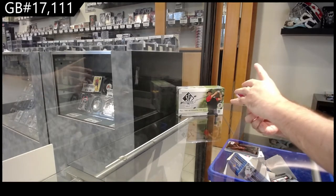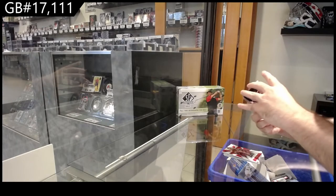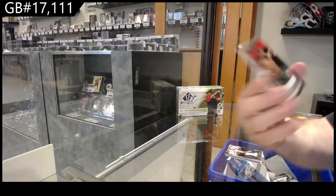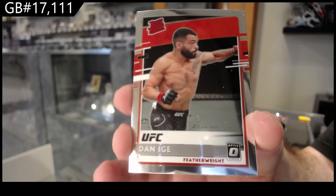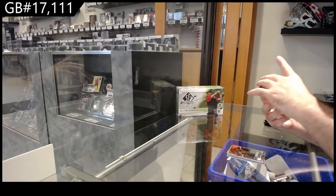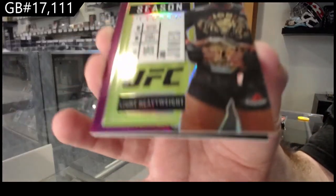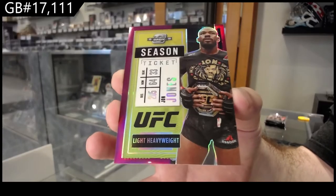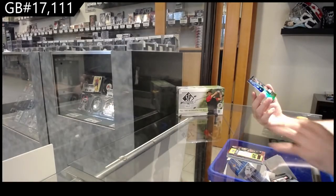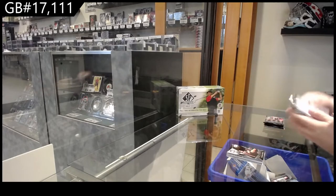We got a Masvidal contenders, John Jones rookies and stars, Adesanya playoff, Adesanya Nagano crown royal, Dan Ige rated rookie optic, and a number to 49 optic John Jones — number to 49 John Jones. We've got Nunez illusions and Nunez black. The Jones is very nice.